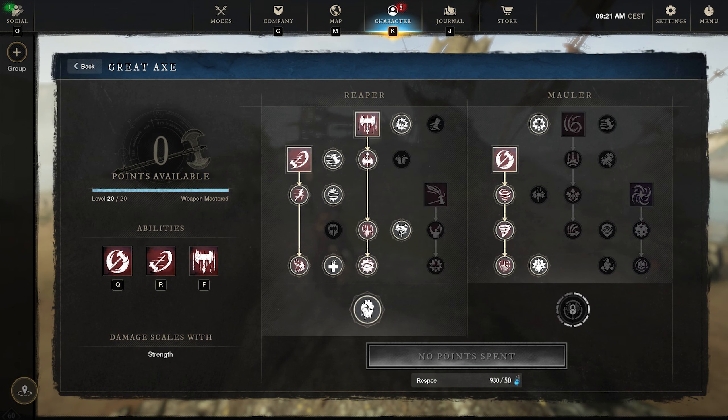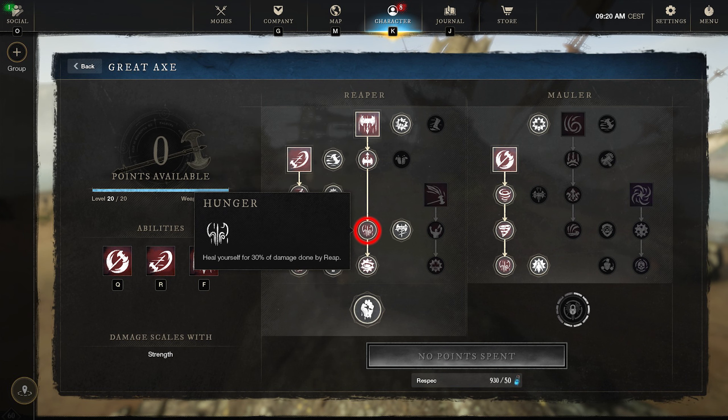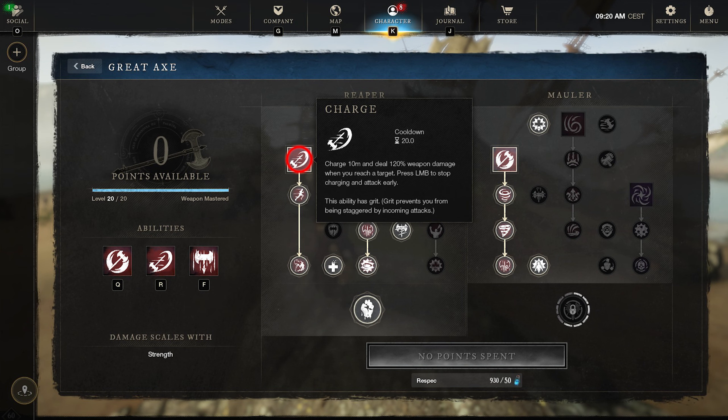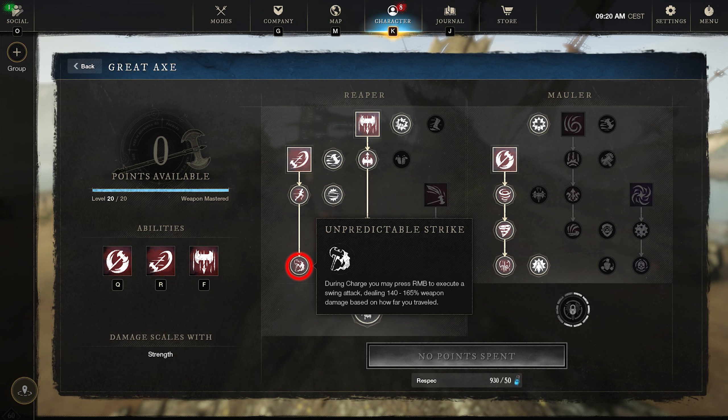Now let's move over to the Great Axe. Here we're going to go with Reap, Charge, and Whirlwind. We're going to start off by upgrading the Reap so the range is increased to 8 meters. Then we're going to get Hunger, which heals yourself for 30% of the damage done by the Reap. Then Fatal Retraction — after pulling, you perform a follow-up move which deals 115% weapon damage. Next up we've got the Charge — we're going to upgrade this to Frenzied Momentum, which deals 120 to 140 weapon damage based on how far you travel. And then Unpredictable Strike, which lets you cancel the charge at any time with a follow-up attack.